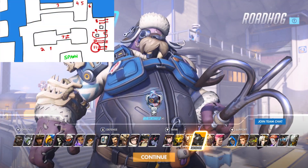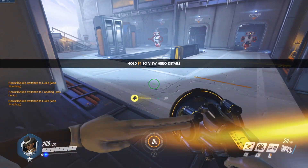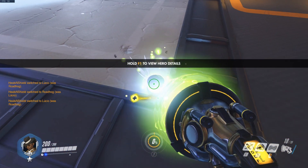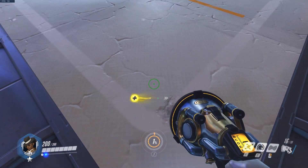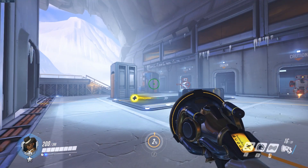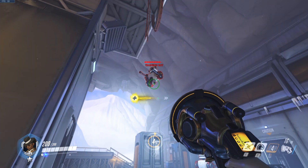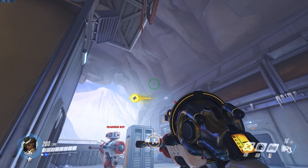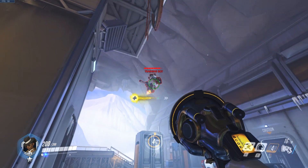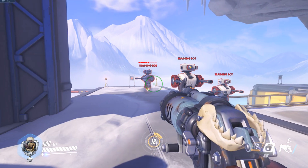For the last bot, bot number 11, switch to Lucio and go to the corner with the little light — stand on it and wait for bot eleven to look up toward you. Right when it stops in front of you, boop him onto the weird square thing where you fisted bot ten up to. If you don't play much Lucio, just line your crosshair up with its head and boop it. From there, use the same procedure used to bring up bot ten from the square thing.